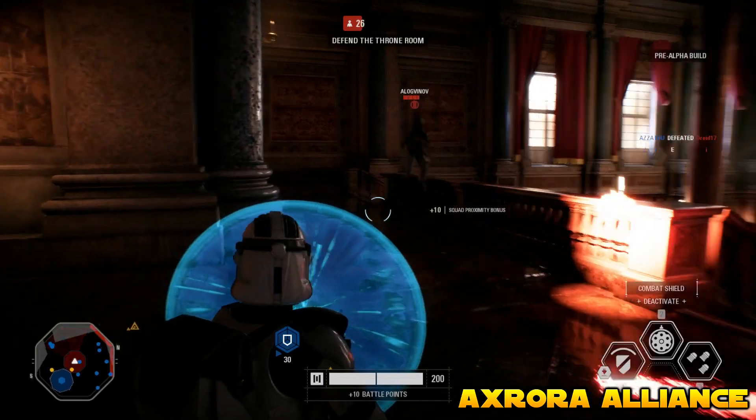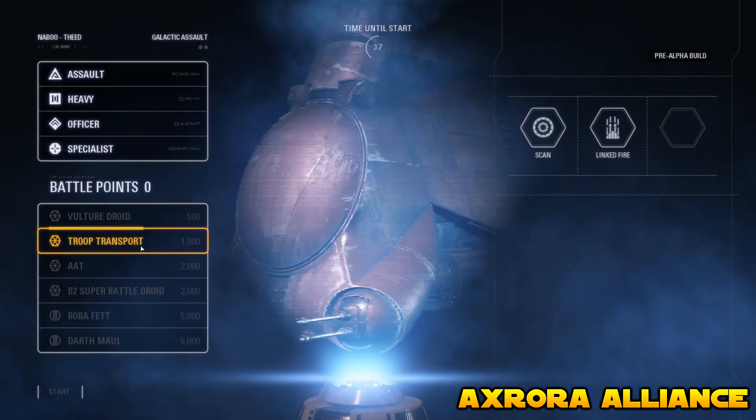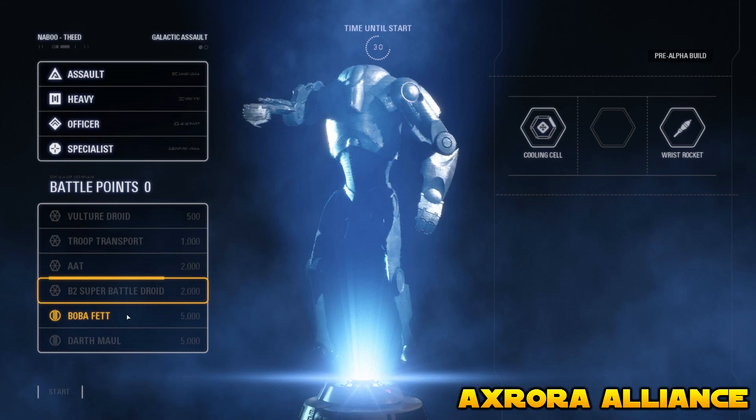The reinforcements for the droid side consist of the Vulture Droid, the Troop Transport, the AAT, and the B-2 Super Battle Droid.